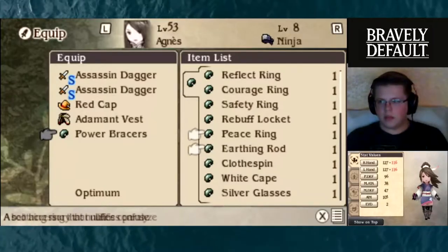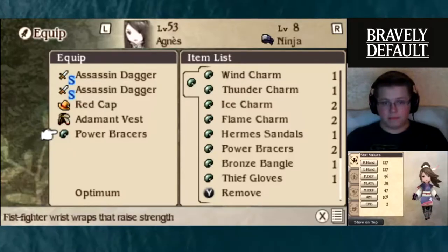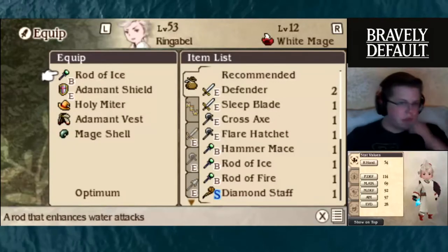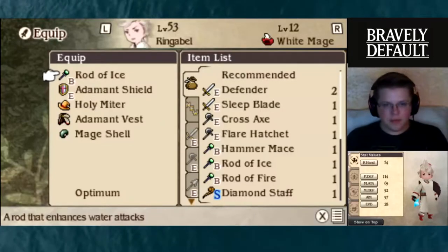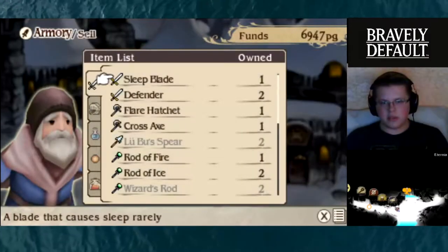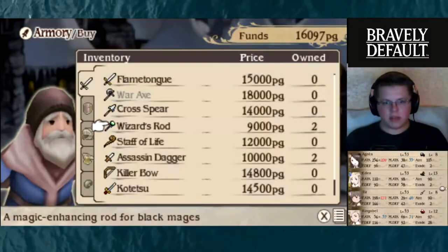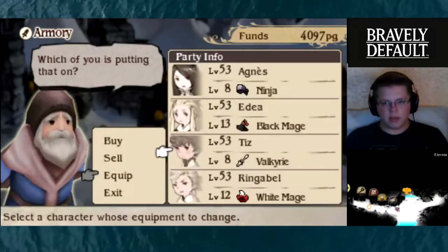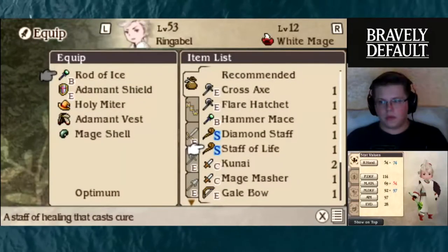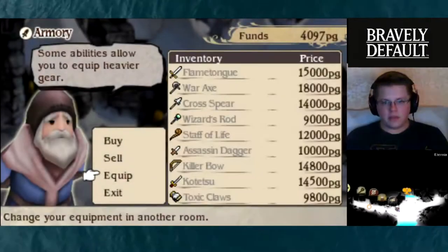We don't really have anything left now — not a lot of money. But I think this armor will help quite a bit in the long run. I think that's everyone. We could probably buy Ringabelle a rod, and I think I could buy him a better hat. I want to buy the Staff of Life, so let me sell some things. I think that's enough to go ahead and buy the Staff of Life, and we're going to equip that on Ringabelle too. The magical attack will go down a little bit, but I think that would help.